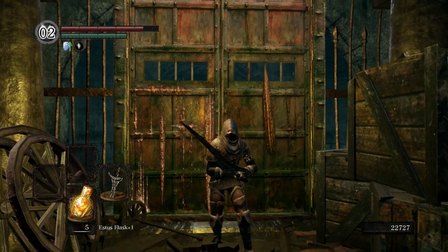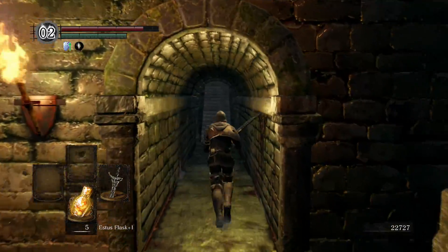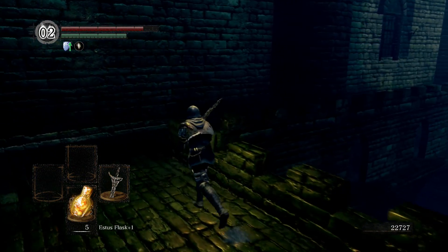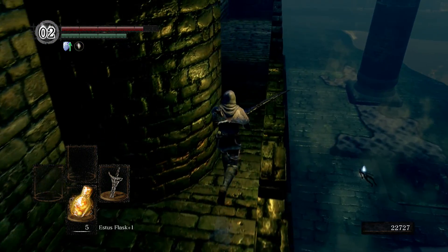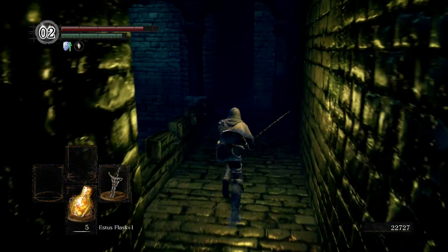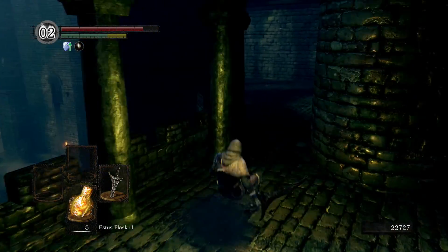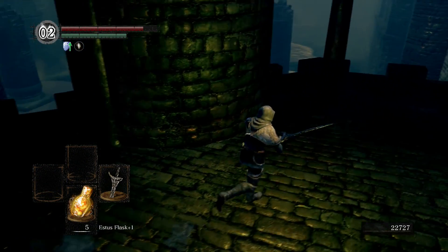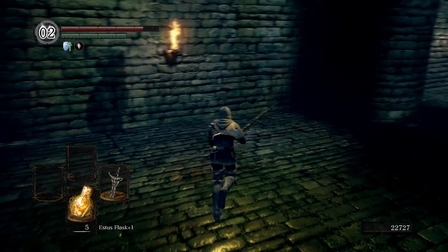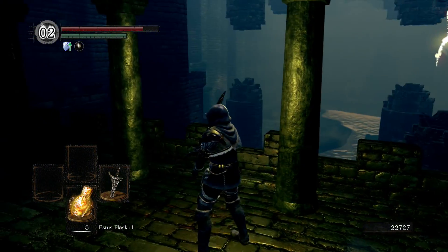This is the gate to Blighttown, but it's locked — it'll remain locked until we defeat the boss. If you come over here, see this grand arena with the boss. That item you saw over there — I believe it's the Warrior Set, one of the starter sets.